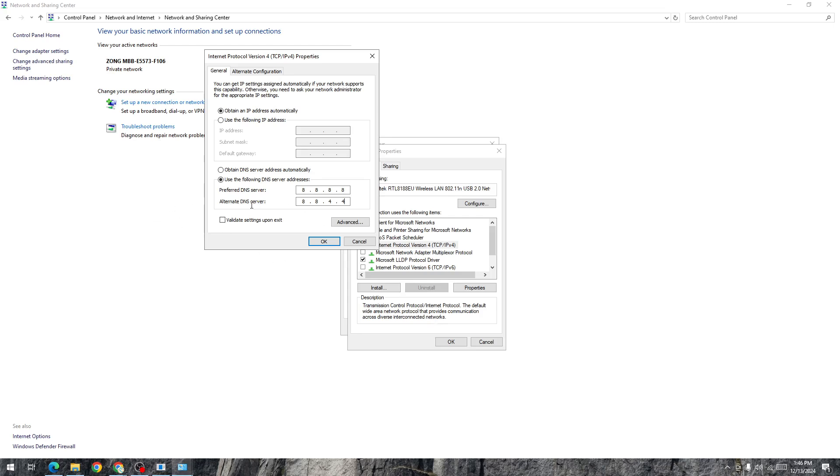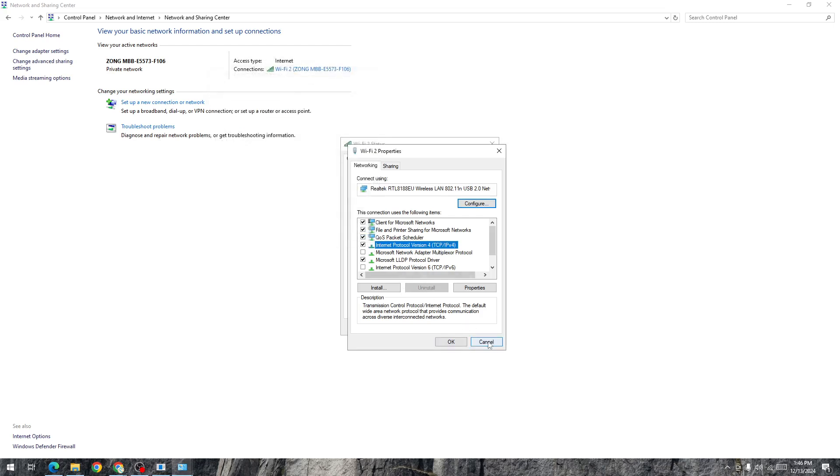Start the game and check whether the issue is fixed. If still facing the issue, try the alternative DNS servers: set the primary to 1.0.0.1 and the secondary to 1.1.1.1. Then click OK, Apply, and OK again.